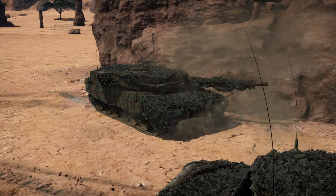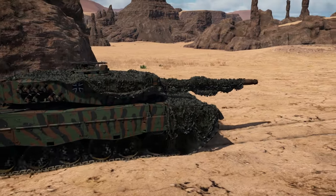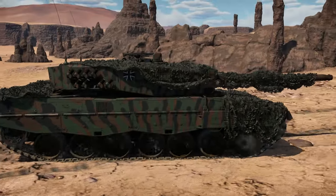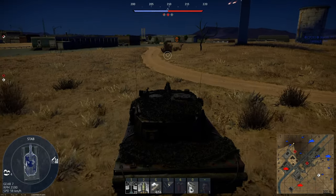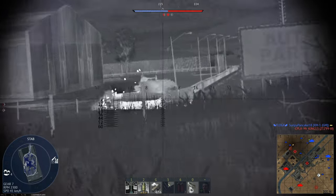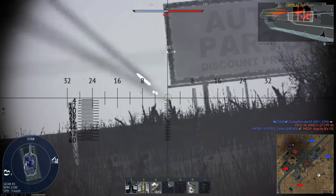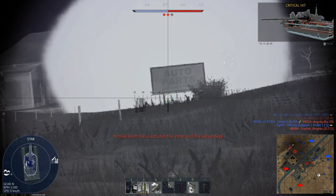For maneuverability, I give the premium 2A4 an 8 out of 10. It has an excellent power-to-weight ratio of over 27 horsepower per ton, allowing it to easily reach its top speed of 68 kilometers per hour on roads and traverse off-road very comfortably. With this, you'll be able to outflank enemies and more quickly capture bases than most players in your match, potentially allowing for a higher score than you'd get with a slower vehicle.